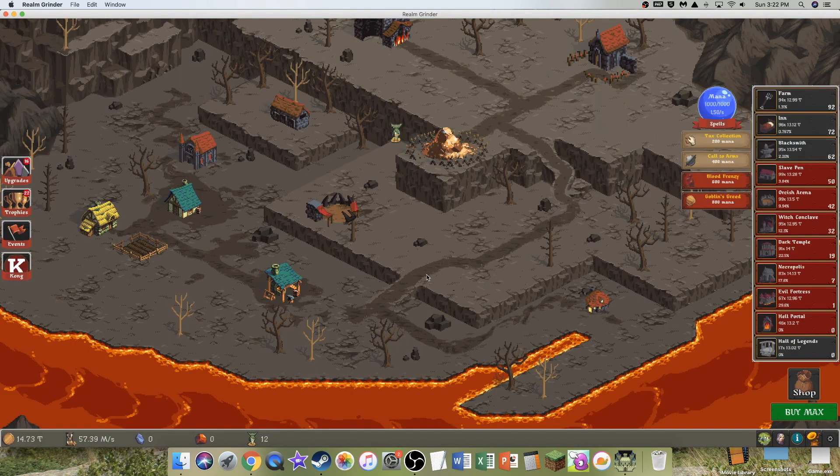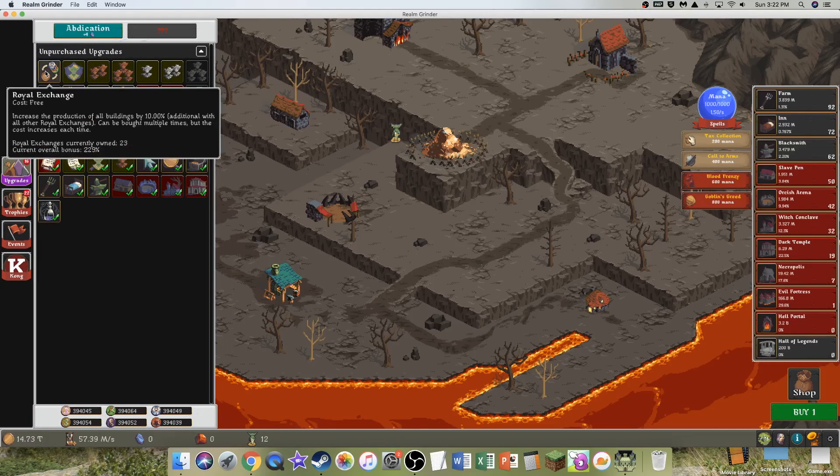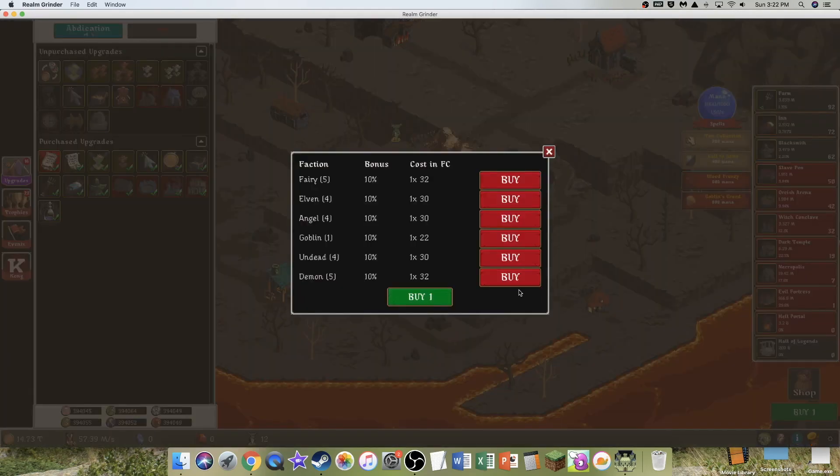Then where's the button? I don't want to spend everything right now, I should probably not buy Max. Let me go to upgrades. I got the Royal Exchange, where I can buy Max. I don't even know what I get — I get something.